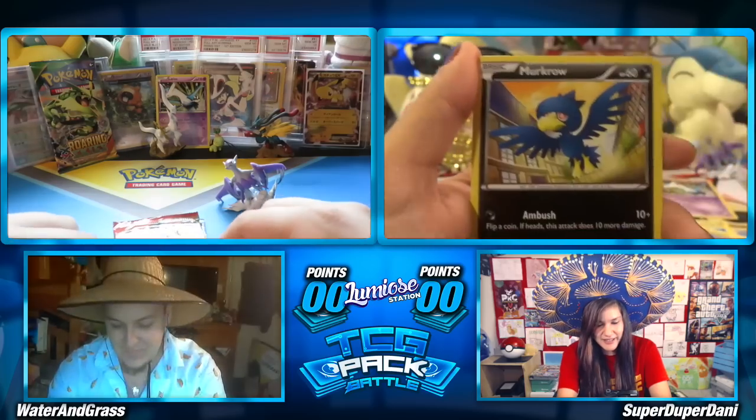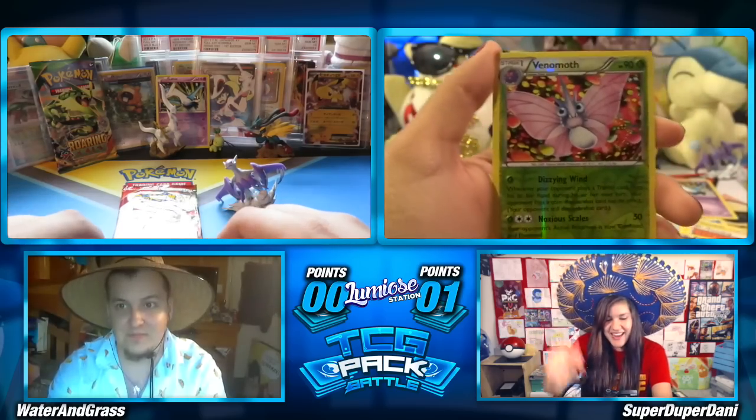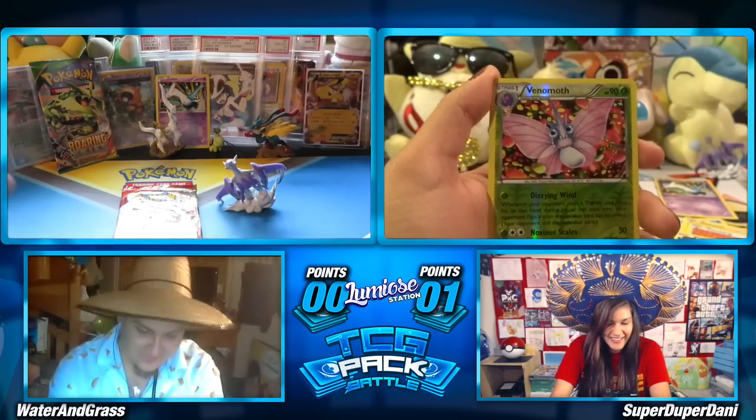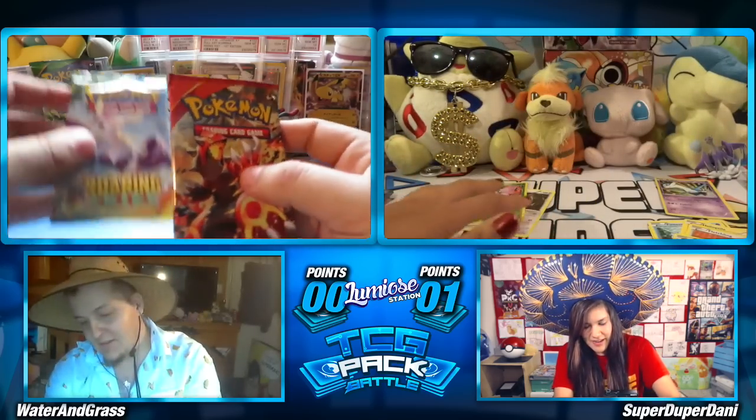Hey, I also got a Helioptile. We got a Fletchling, Murkrow, a Venomoth — which is a rare — one point right there. And a Diggersby. So I am on the board, which is great.